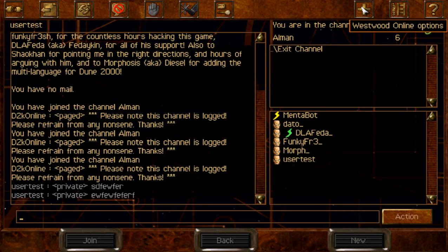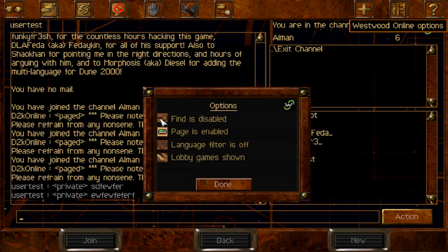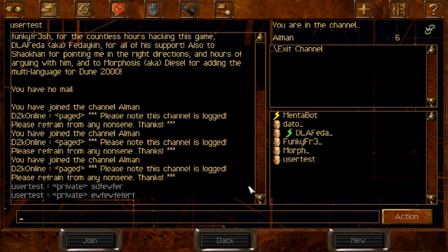Westwood Online options — you can choose this and disable Find or Pages if you don't want people to private message you. You can see there are some features here you can play with.